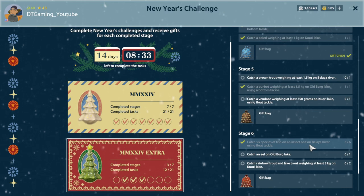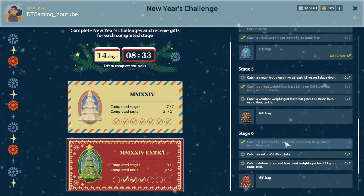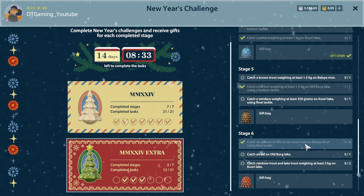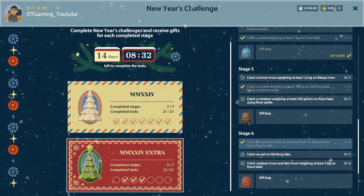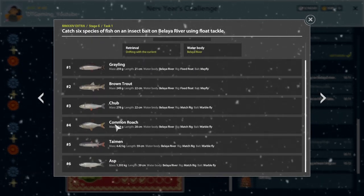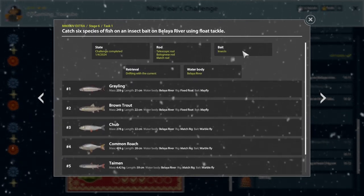This right here — catch six species of fish on insect bait. Pretty simple if you use the flies and stuff trying to go out for this brown, you would definitely clear that.